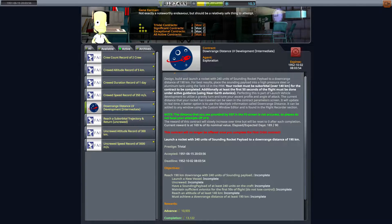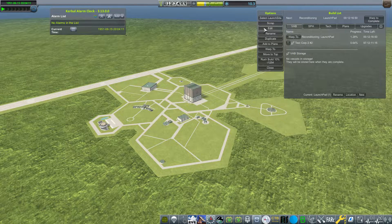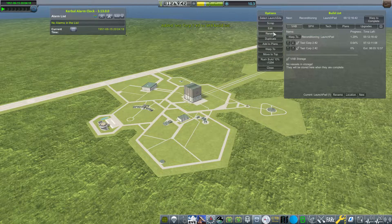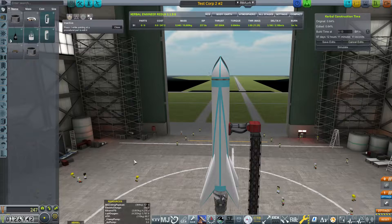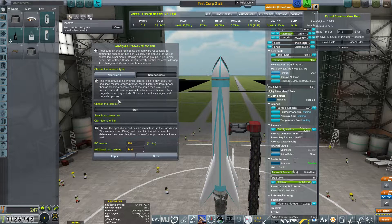I'm trying to keep these videos a little shorter so they don't drag on for 30 to 40 minutes. The first thing we're going to do now that we have the contract is duplicate the rocket in queue and then edit one of them. I typically do that because it makes the process easier and I want to show you how to edit your rockets. You click the edit button up here — but first we duplicate it, go back to that first one in queue, edit it, and go to the VAB.